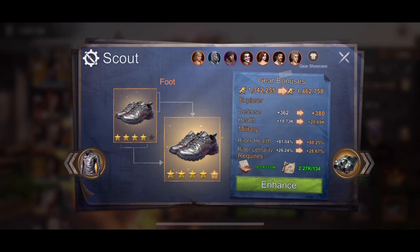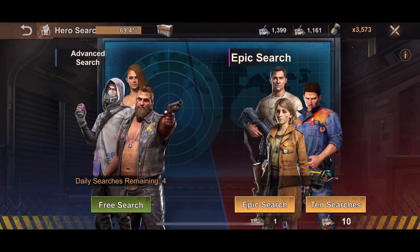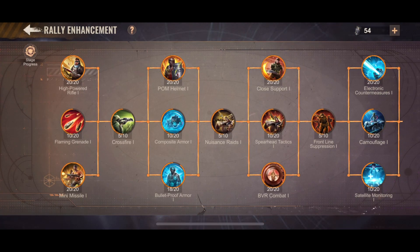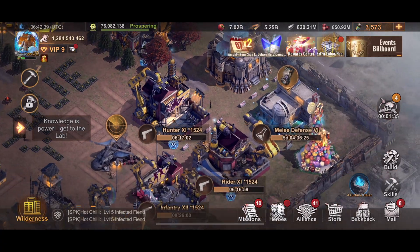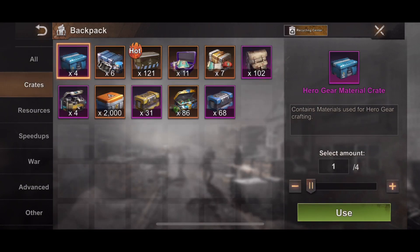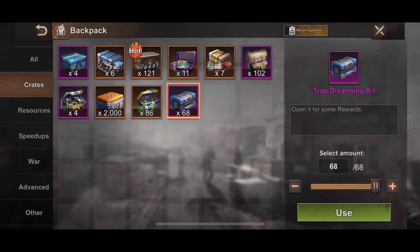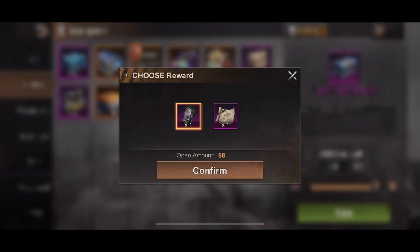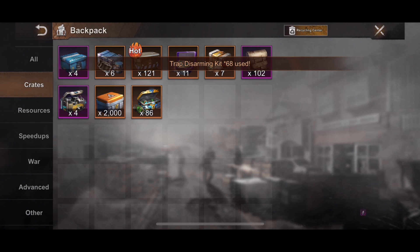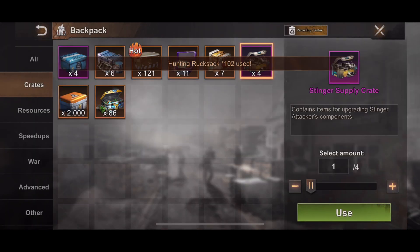I think I have enough to maximize the rider - yeah, more than enough. And then after that I just keep getting more during the week, just enough to get the whole thing. I think I'm gonna be good. For the last time, let's just get some hero gear parts, and then after that we're going to use everything to upgrade the hero.